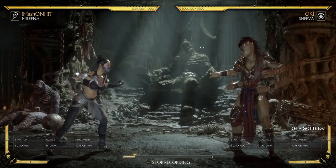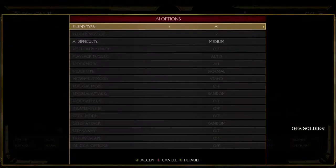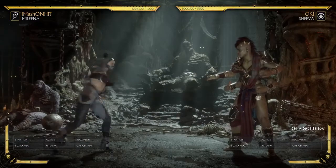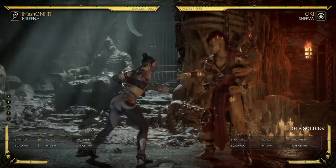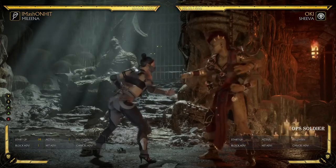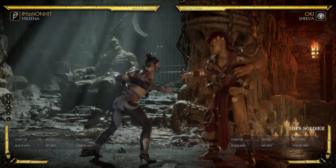But what you actually want to do is input the whole string. So you want to input two, up — set her to jump — so what you want to do is input two up, and then three, three, four. It should look like this. If you look at the left side of the corner, you can see it's two, three, three, four, and the up is there. So if Shiva jumps, I'll get flawless block up two, or I'll get the whole string if she does an empty jump.